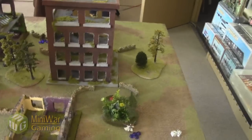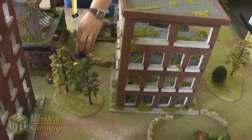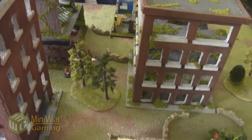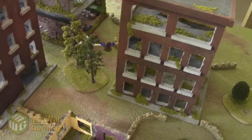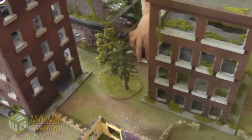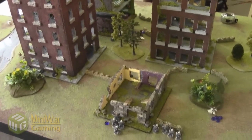Then we've got the commander. The commander will move up six inches and will also go on overwatch. Just ignore the lines on the template. So it's your turn now - that really puts a hamper on my hiding and cover. Well, let's see what I can do.